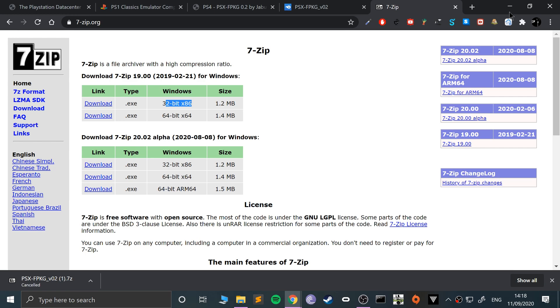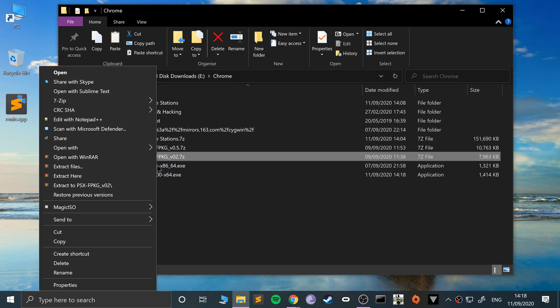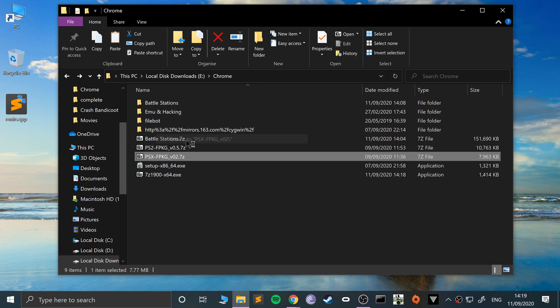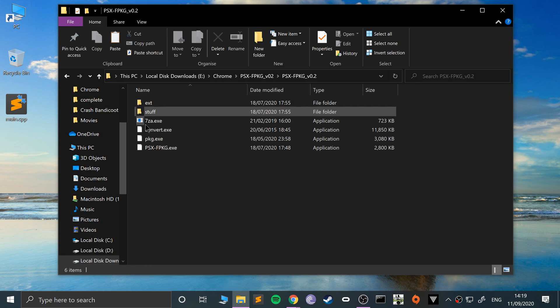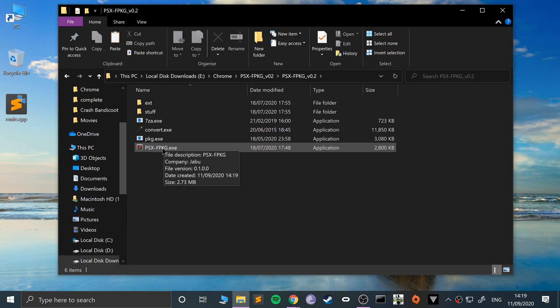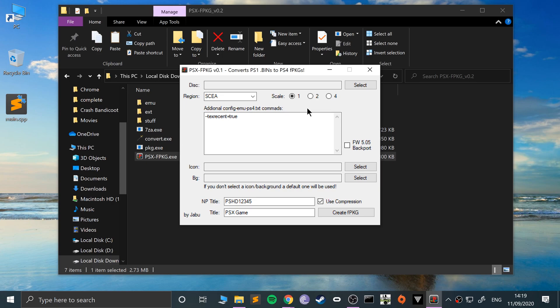Once 7-Zip is installed, extract your PSX-FPKG: right-click, go to Extract To using WinRAR or 7-Zip. I also want to mention this video is not condoning piracy — it is for educational purposes only.